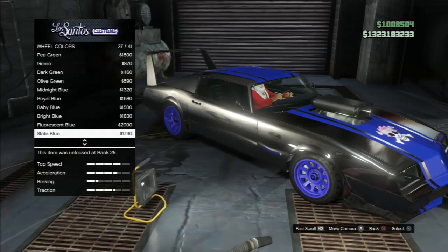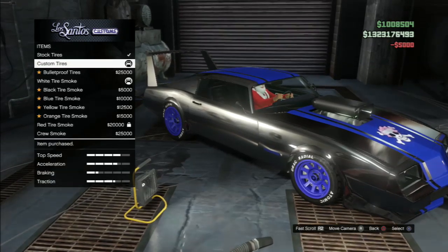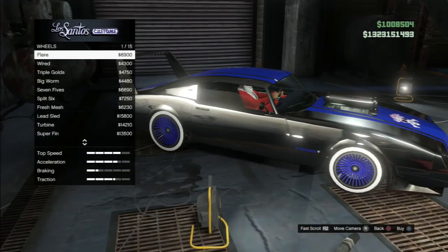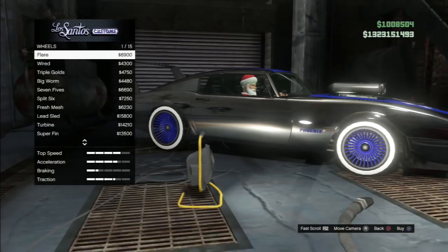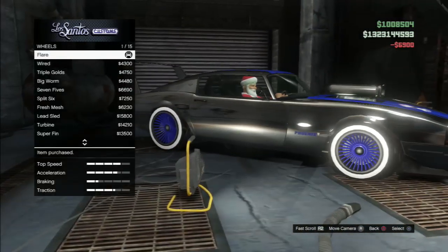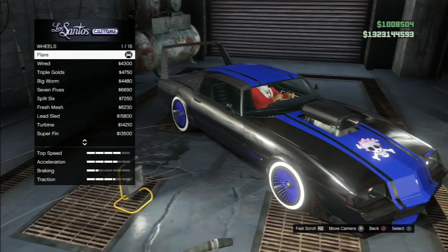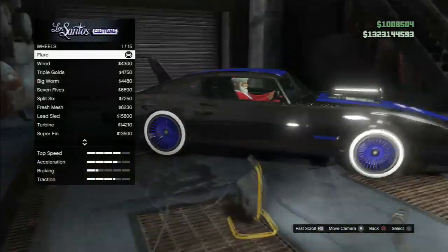For the tires I was originally going with drag SPLs in a slate blue with custom tires, but then I went into the lowrider section and as soon as I saw these flares I instantly changed to them — I just think they look amazing. Let me know what you think about these tires and whether they go well with the car. I personally think it looks really nice with the color scheme, and honestly I put it in the garage because I think this car looks pretty amazing.